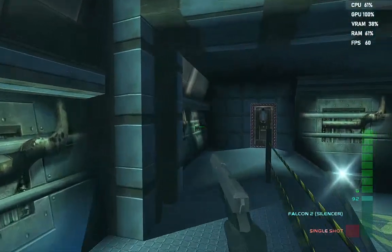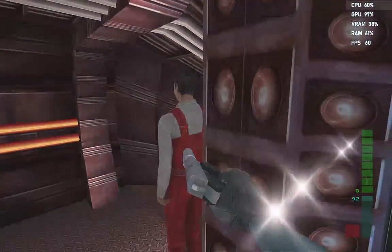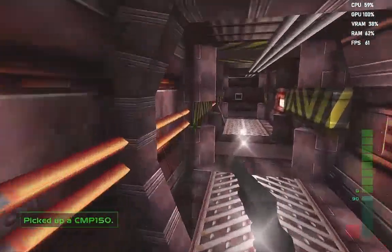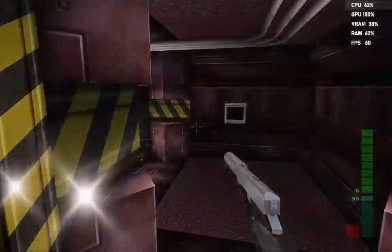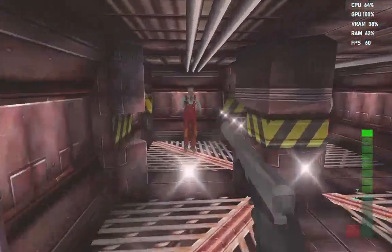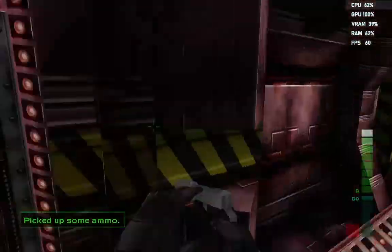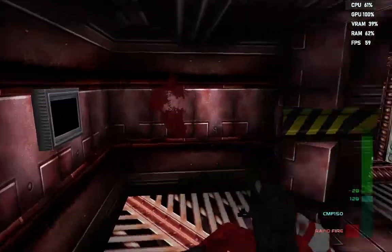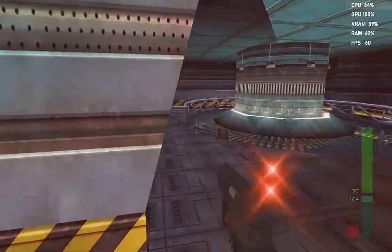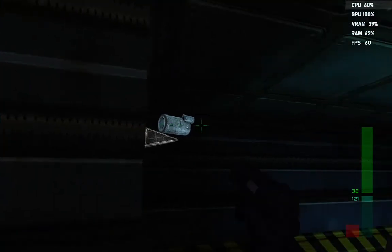I'm going to skip the intro — don't want to waste anybody's time. I'll go ahead and shoot this guy right here in the back. This guy's going to set off the alarm if we don't get him taken care of. Let's go ahead and go into the power room.